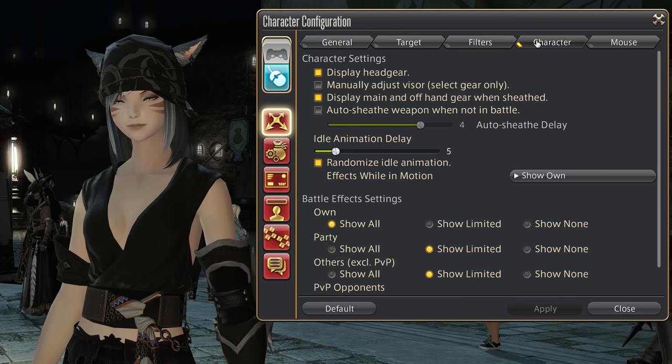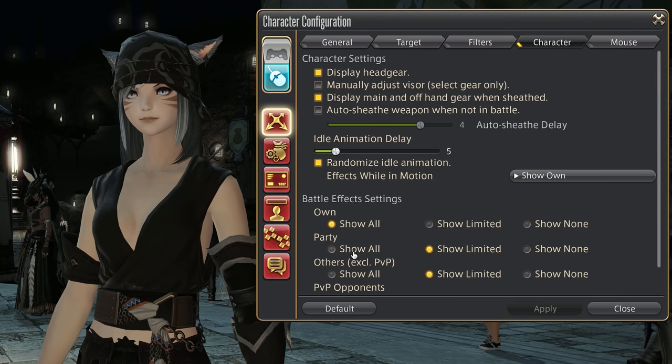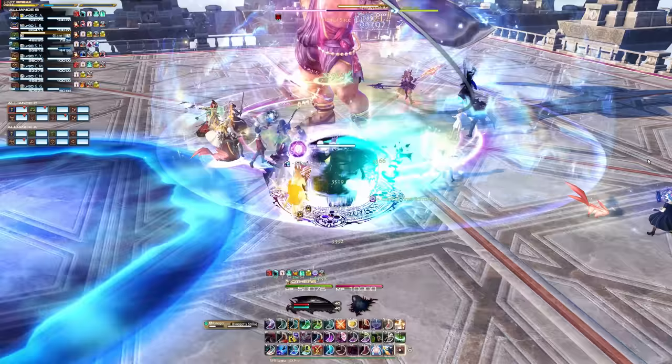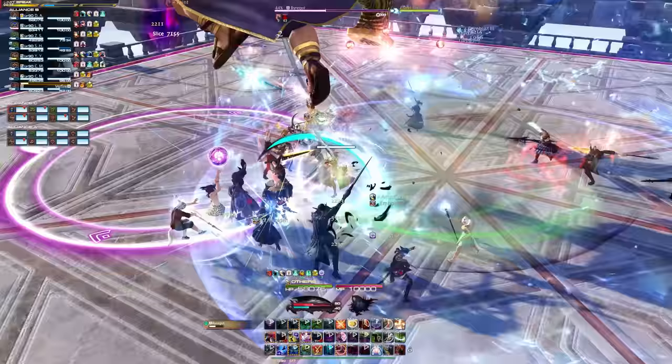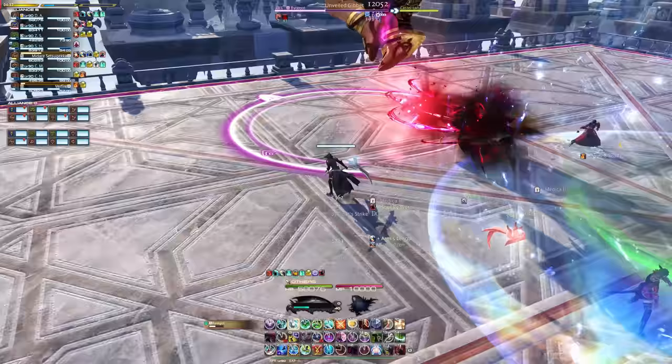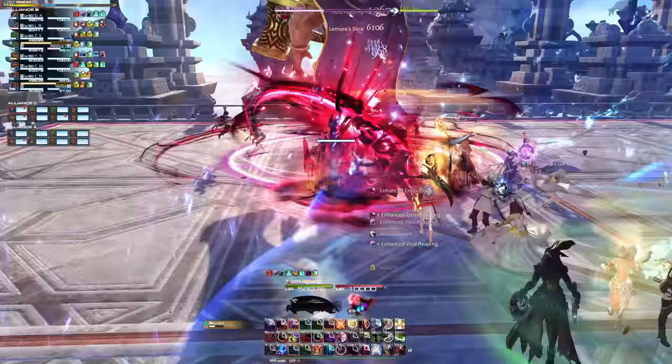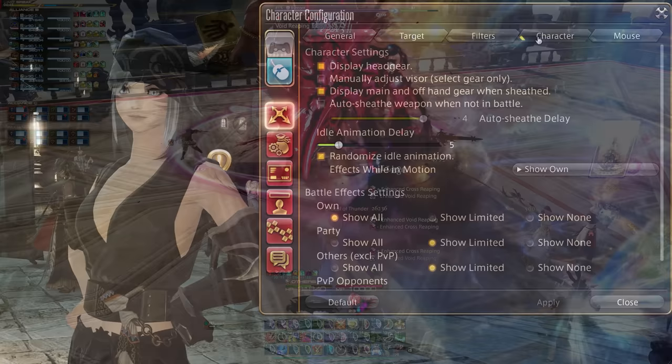While being in this menu already, go two tabs further to Character and make sure to check the box 'Show Limited' for party members and other spell effects to be reduced to the essentials. Yes, it is cool to have all battle effects visible, but it might get fatiguing very quickly while blinding your sight and reducing your battle awareness significantly. The limited option will stick to things you need to see, like area of effect heals from your healers or similar, which is all you need to know about.